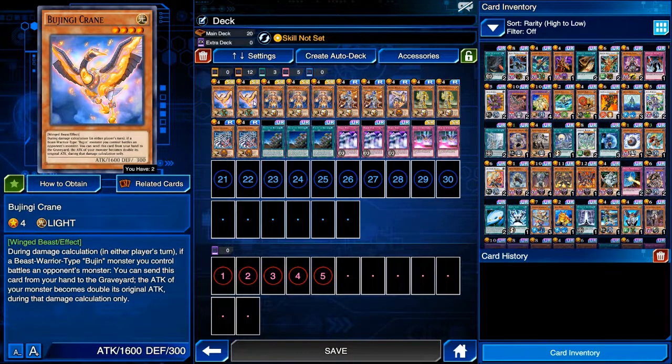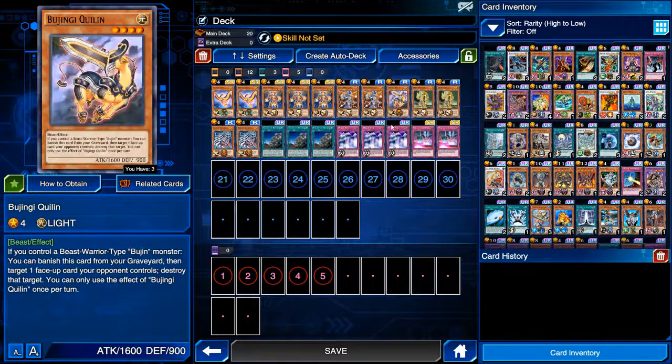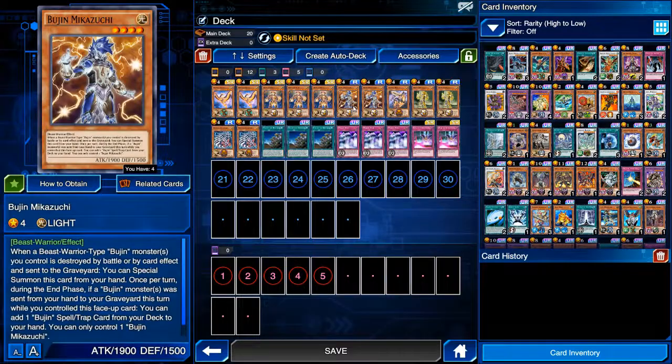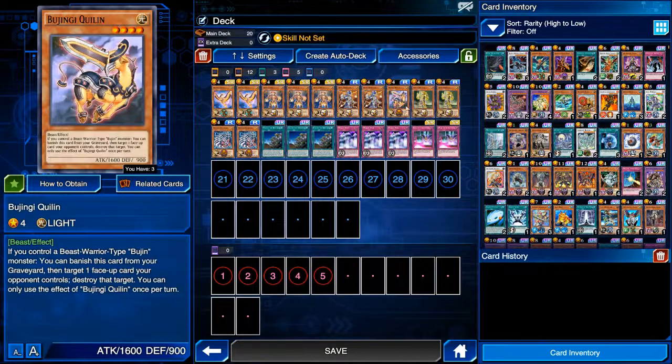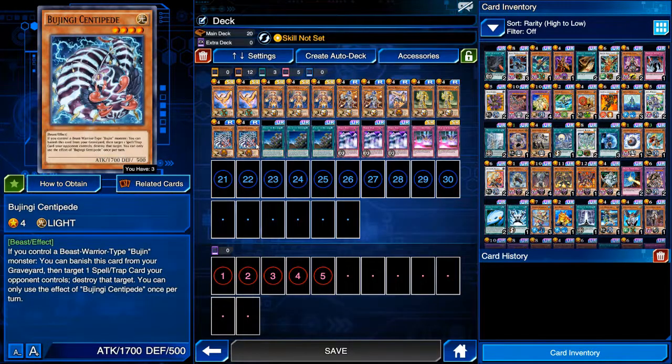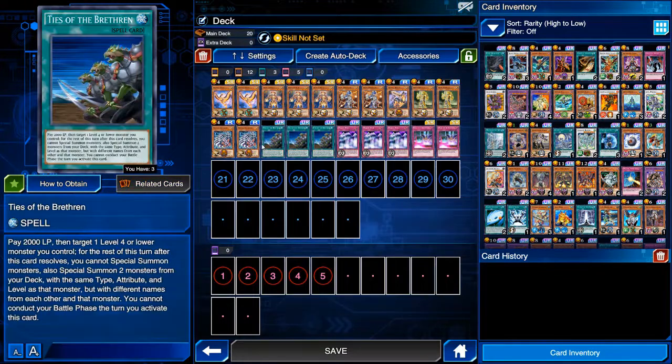I am running two Cranes because I don't have the third one. If I did have the third one, I'd probably take out the Quillen. Currently running two Cranes, three Yamato, two Mikasuchi, one Quillen, two Arasuda, and two Centipedes for the monsters. For spells, three Ties of the Brethren.